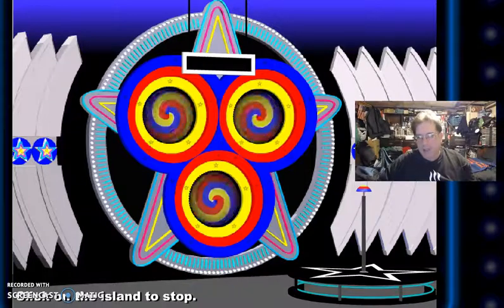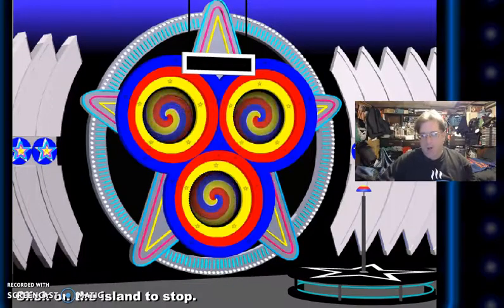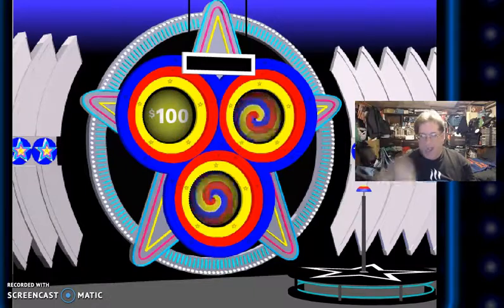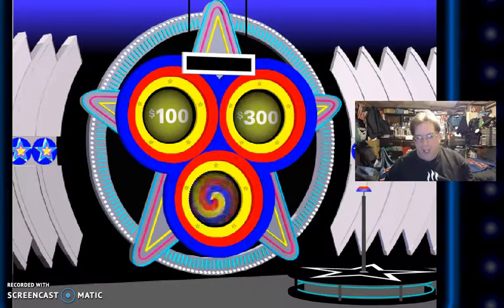So far, one more. We're going to hit the button again. I got $100. I got $300 more — it's $400. And a Bullseye.